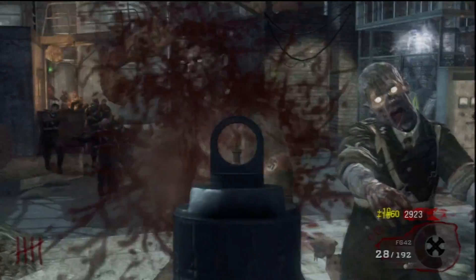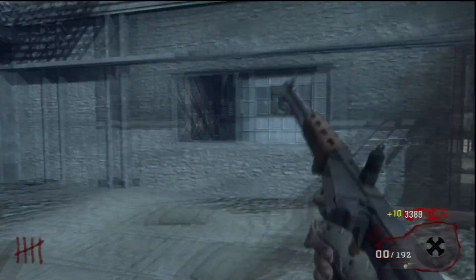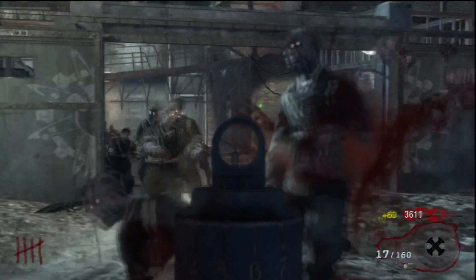And finally here on the list, we have the FG42, and you can purchase the FG42 right off the wall, and when it is upgraded, it becomes the 420 Impeller, and its effect is that it gets the Extended Mags, a 64 round clip.